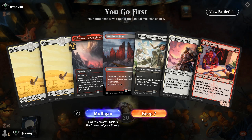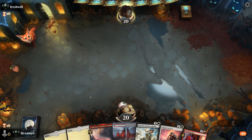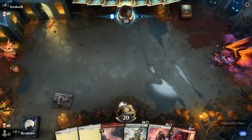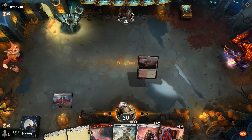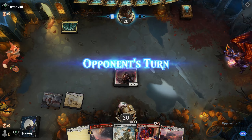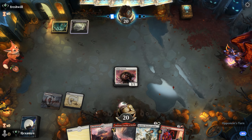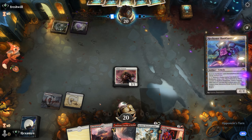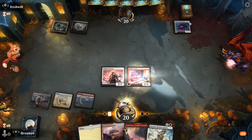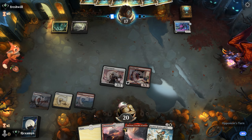All right, on the play here — this is a really nice hand so we'll definitely keep. Opponent mulligans. We'll play our tapland and say go. Normally I would hold open mana and then flash out the Resolute Reinforcements, but we have the Valet and I want to make sure we can utilize the Valet's ability when Resolute Reinforcements enters the battlefield.